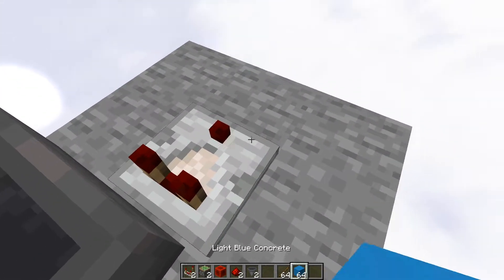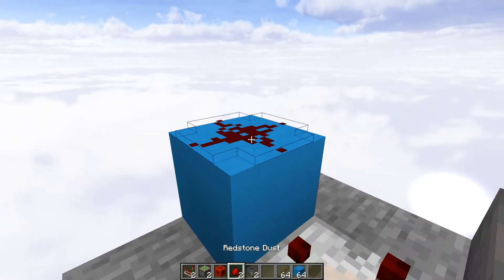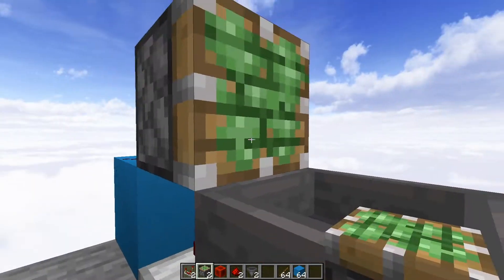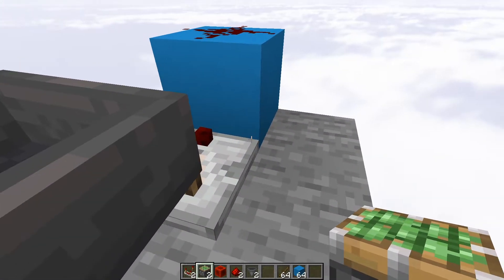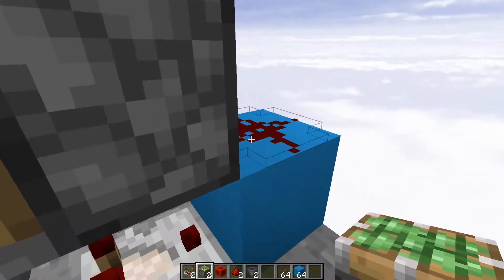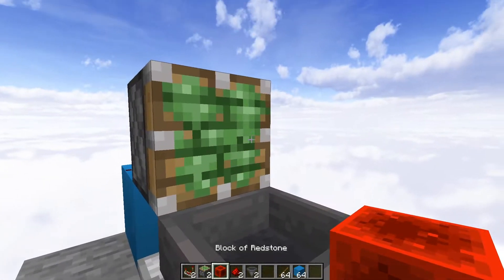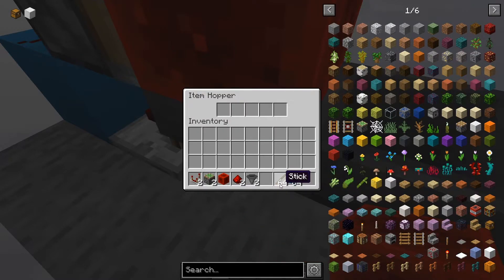From there, you're going to put one block right here and another block here, and then a redstone dust on that block and on this one. Next, you're going to go and put a sticky piston right here. You can do this by holding down shift and then pointing it into this comparator — that will allow you to pop them in there — or you can also point it into the redstone dust as well using shift. Next, we're going to put a redstone block on top of here and throw our items into here.